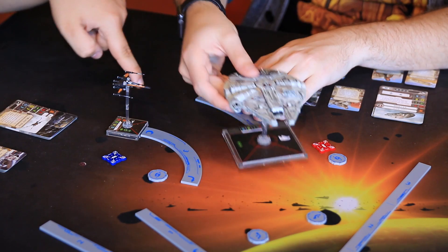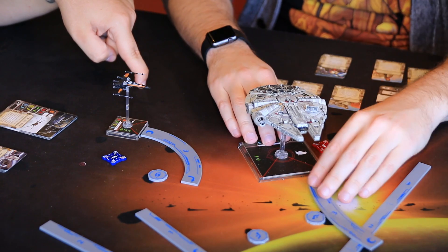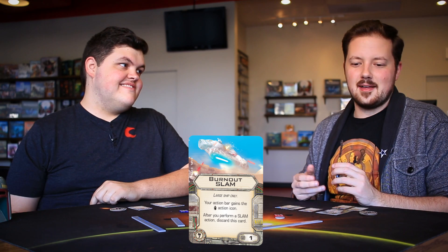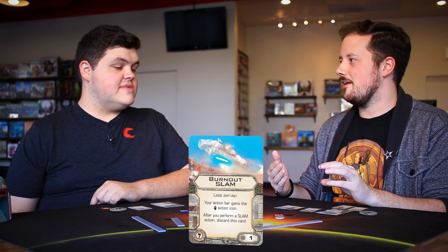After you perform a slam action, discard this card. I immediately think about this on Rey — she can slam in and out while still keeping enemies in arc and getting out of range. If you three-bank and then slam three-bank, that's enormous movement for a big ship. You literally cross the whole board in a single turn, and for just one point you get that access once. You could even do it turn one.